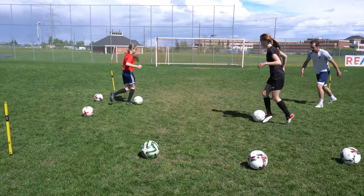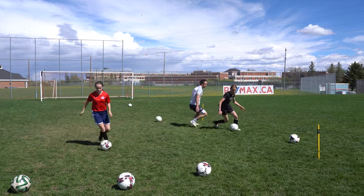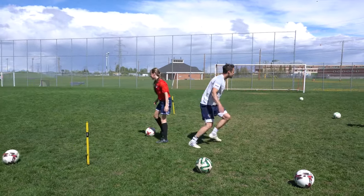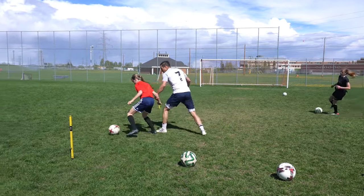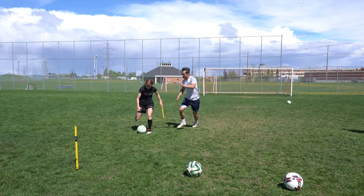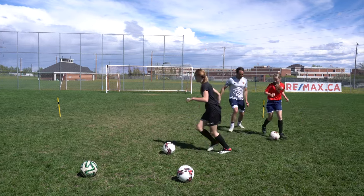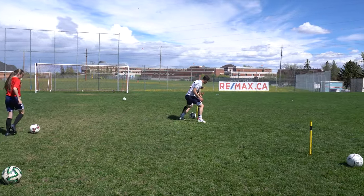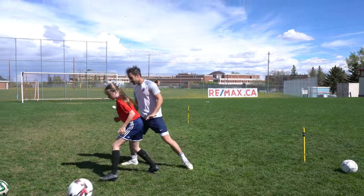Just dribble in the space and when I come to you, protect the ball better. Stronger — put your arms up, shield. There you go. Move your body. That's better — stronger. Good. Get out of here. Low. One more ball to her. Stop there.